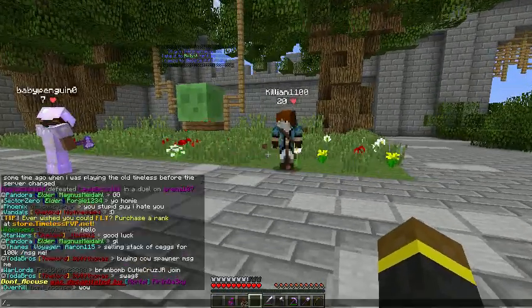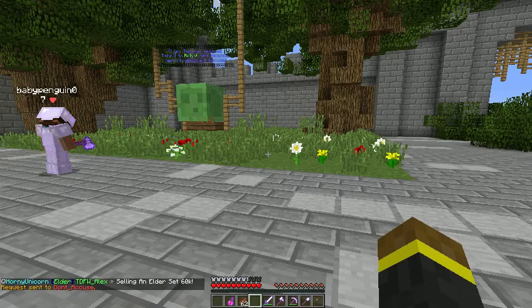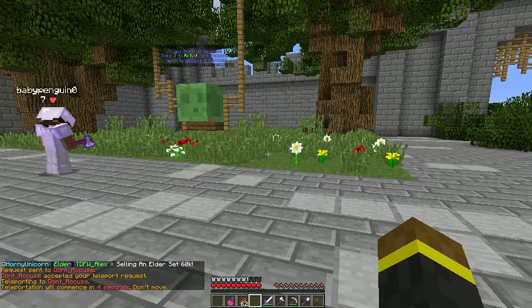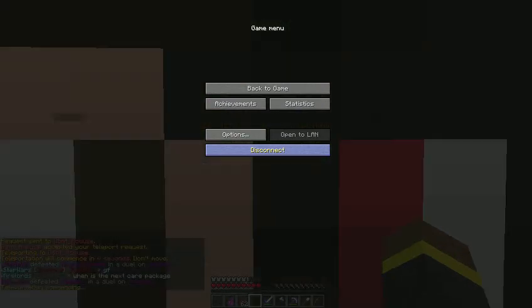And what you would do is type slash TPA and their name. I'm gonna do DawneyQ's right here. If he accepts, I'll show you exactly what I'm going to do. Alright, he accepted it. Just wait — bam, right there.